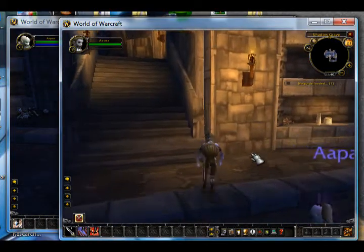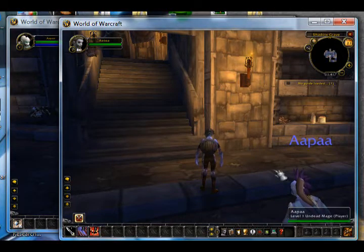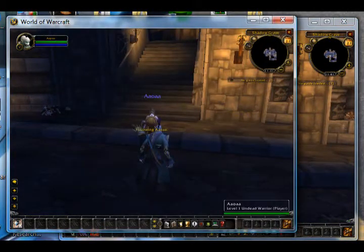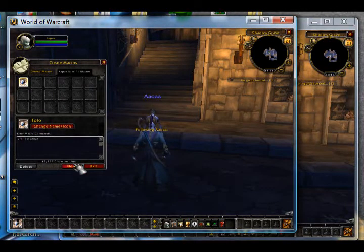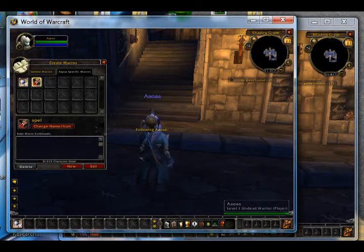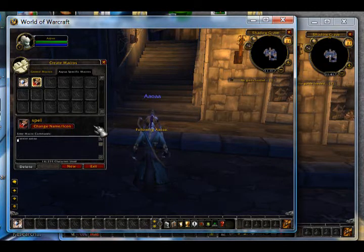Now you're going to need an attack macro so your mage or ranged character can attack from a distance while your warrior waits. Go into your macros and make a new one — I'll call this 'spell'. The first thing to type is /assist, then your main character's name. What /assist does is target the same thing your main guy is targeting, so if I click on something on my main, this character will target it too.